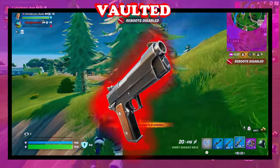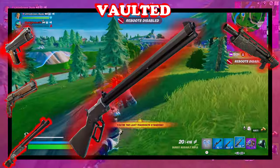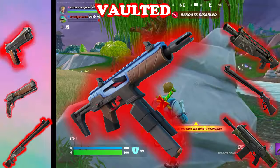The following were vaulted: the pistol, the mammoth pistol, the ranger shotgun, heavy shotgun, lever action rifle, hammer assault rifle, and the twin mag SMG.